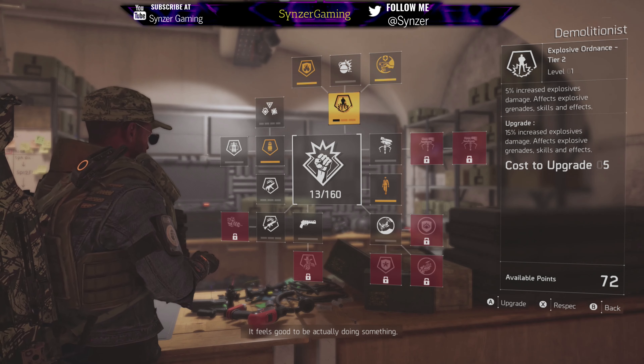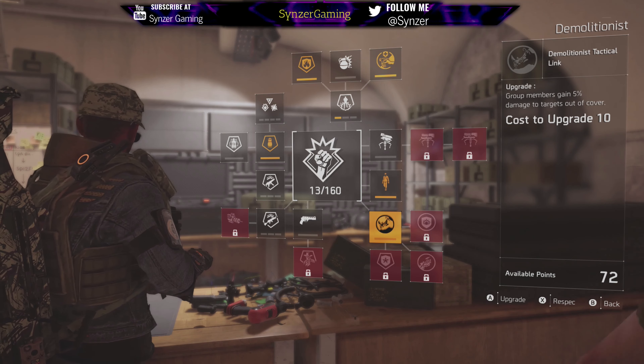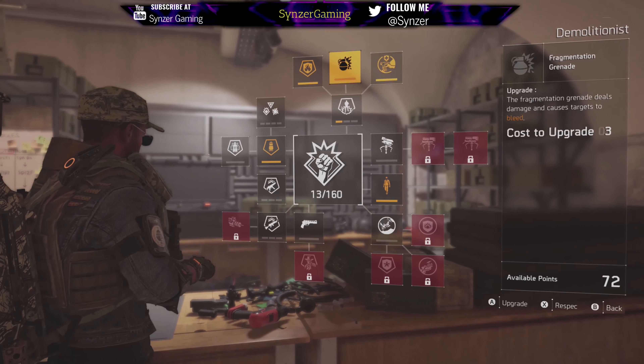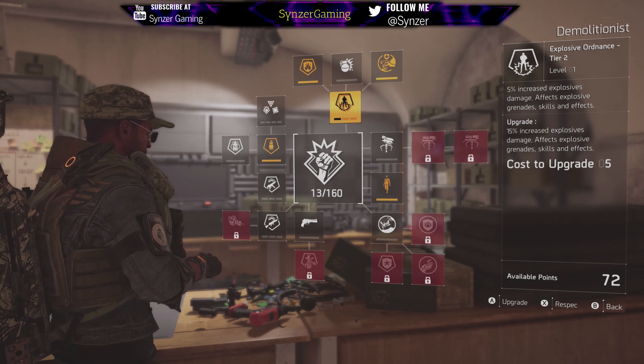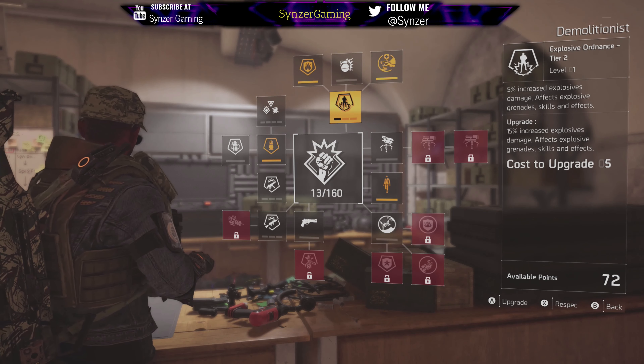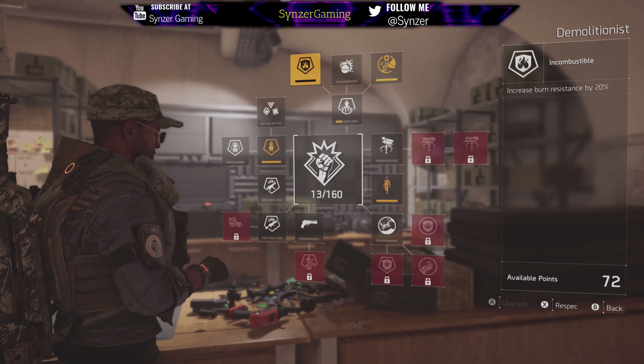Now I'm going to go to the bottom tree. The next thing you want to get is the Demolitionist tactical link. I would say just get the first point. But before going to the bottom tree, let me go back — just start with that 5% explosive damage, and then get burn resistance and the armor kit, because that's going to really help.